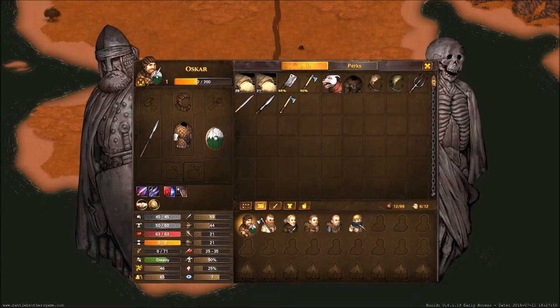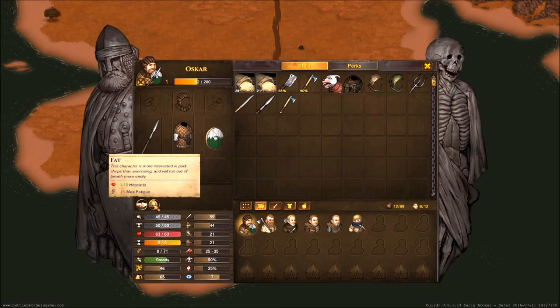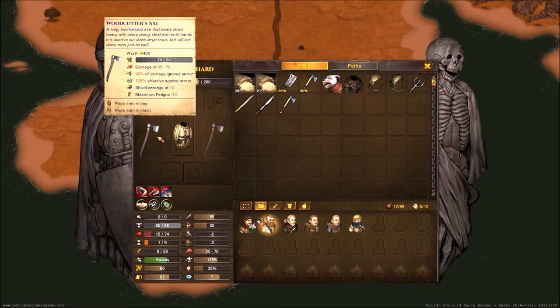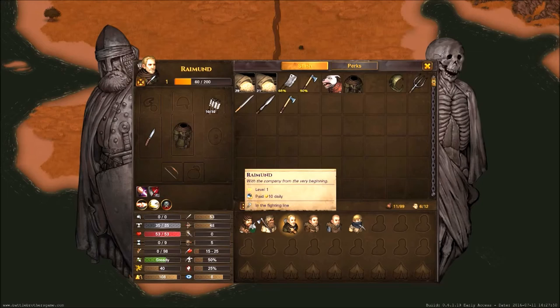Here we have all of our guys and can see all of their equipment. They also have their stats shown down here — bonuses, the moves they can use with this weapon and this armor. He's one of the original companions with higher bravery and higher melee. He is also fat — more hit points, less fatigue, gets tired easier. Some of the weapons are two-handed, such as the axe.